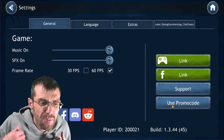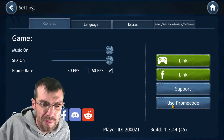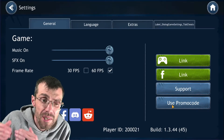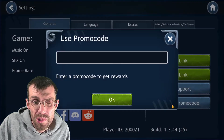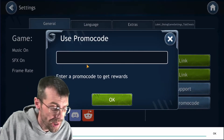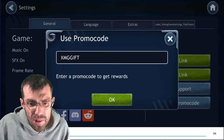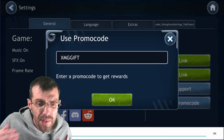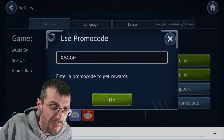What is going on everybody, it is your boy Zary. Before we get into the video, I just want to remind everybody: if you are under level 15 and you want $10 worth of free stuff, go to your settings, go to 'use promo code,' and type in XMGGIFT. You'll get $10 worth of free stuff. It helps support the channel, so if you're under level 15, make sure you're using that promo code XMGGIFT.